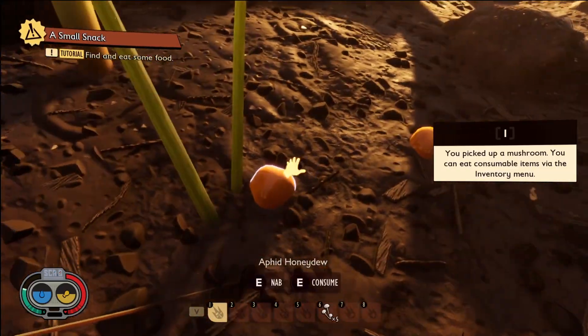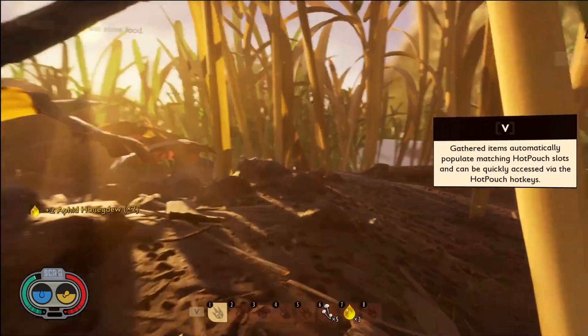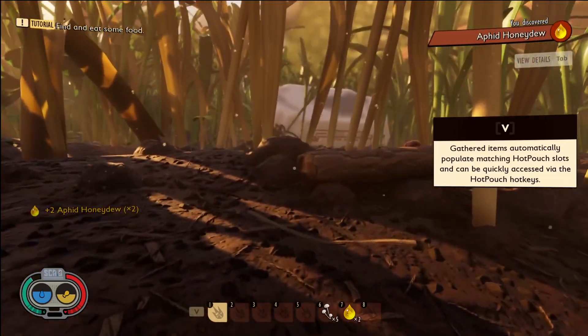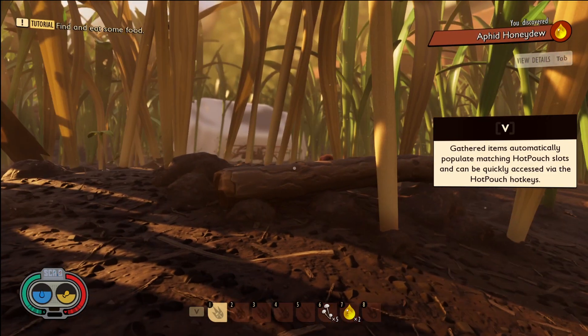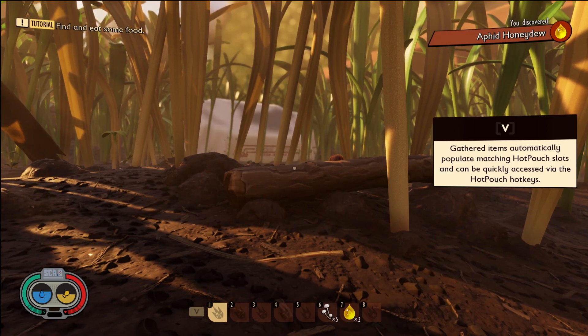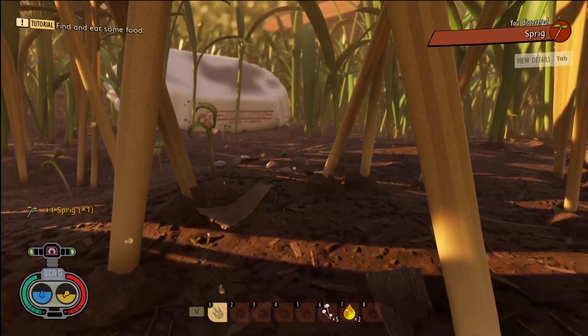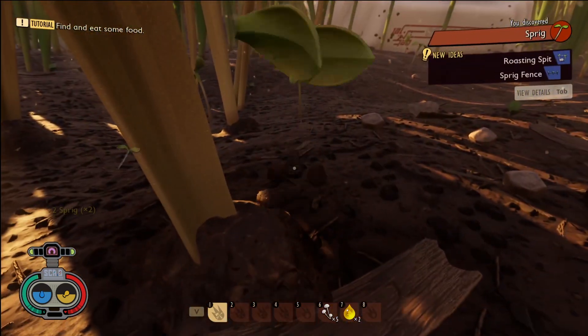Pick up some aphid honeydew. And on the left there is a fallen down tree. In front you'll see a white hot dog wrapper — that is where we're heading to. Spiders tend to patrol the area surrounding the weapon, so be careful when approaching it.